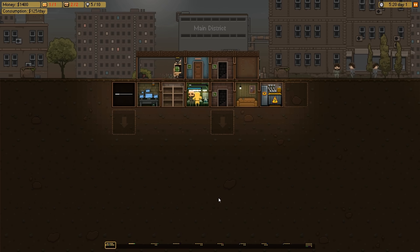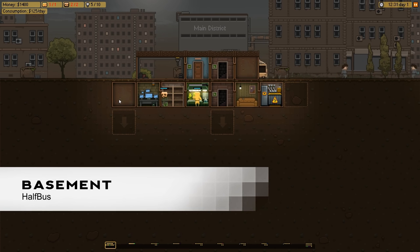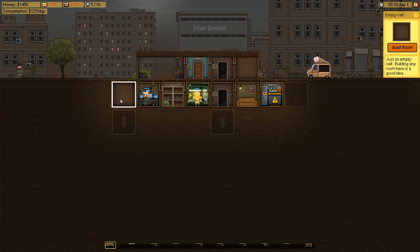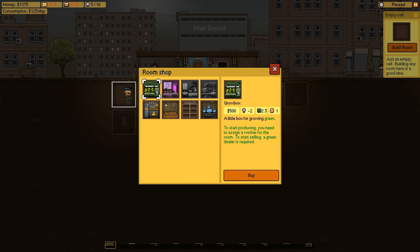Hi guys, John here from the Killer Bits, and today we are checking out something in our basement - namely some drug dealers. This is the game Basement from Half Bus. It's a drug management sim, and not the kind of drugs you'd get in like Theme Hospital - this is more along the lines of Breaking Bad. For any of you who want to be Walter White out there, this is the game for you.